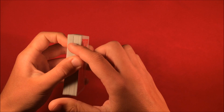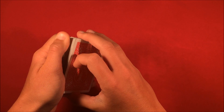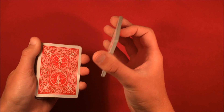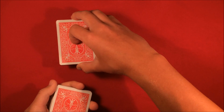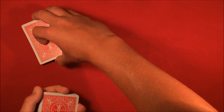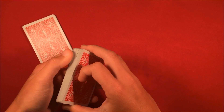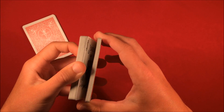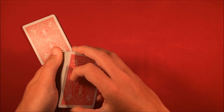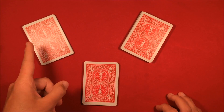You're going to riffle down and the first part of the deck you break off should be in between the two jokers. Riffle down, stop, and break off the deck there. Ask the spectator if this is okay — they'll probably say yes — then place that packet down as the first selection to the left. Riffle down again for the second card, making sure you go past that second joker into the lower part of the deck. Ask if it's okay, then set it as the second selection. Tell them the third packet is irrelevant.